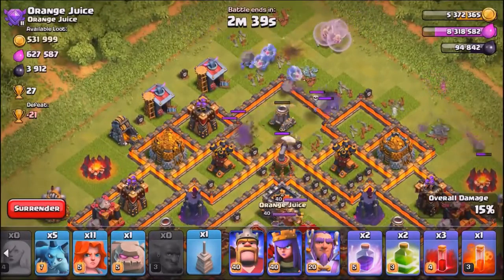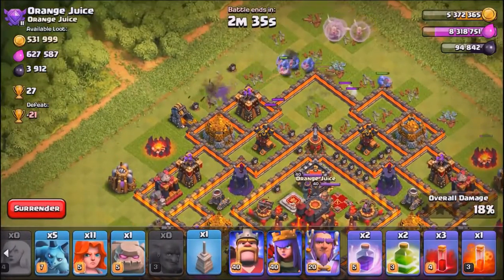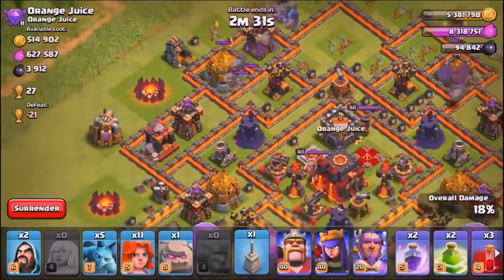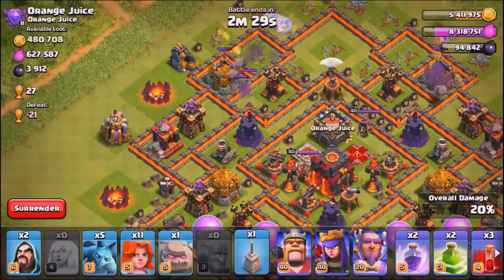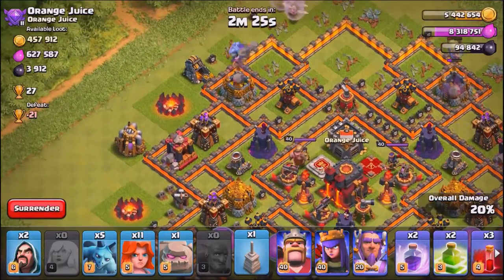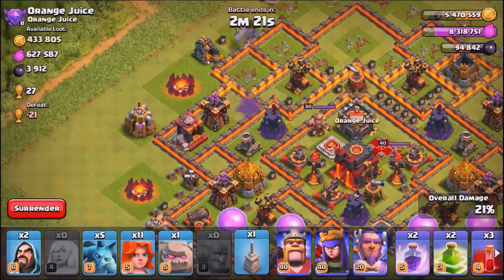Of course, as bowlers are apt to do, mine are heading in all directions, but I'm not too worried — they're going to take down that mortar. We're going to let them walk all the way to nine o'clock on this map, then enter with the valkyries to create a little funnel. I only brought two wizards, probably should have brought more, but we're going to try to make this work.